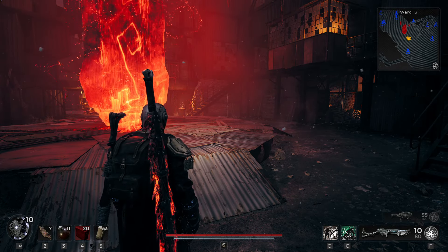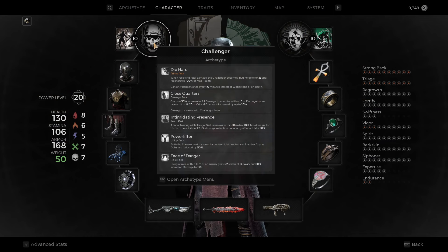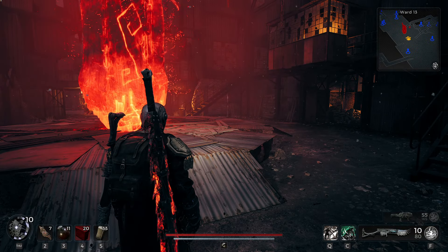The very first thing I'm going to recommend is starting off the game with the Challenger archetype. The reason for that is the prime perk — when you receive fatal damage instead of going down or dying, you become invulnerable for three seconds and regenerate all of your health. Even though it can only happen once every 10 minutes, that's going to give you a lot of extra survivability. Starting out, you won't have a bunch of armor or rings and amulets, so ignore what I've got on my build.